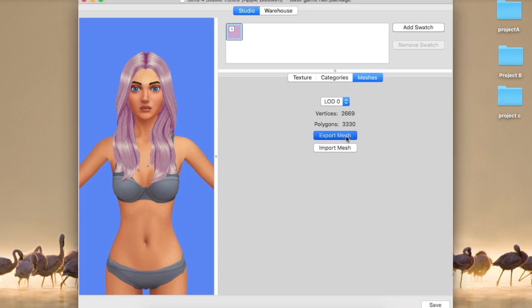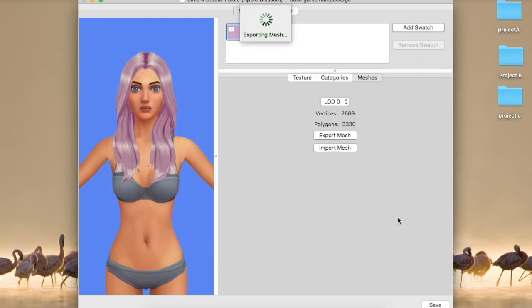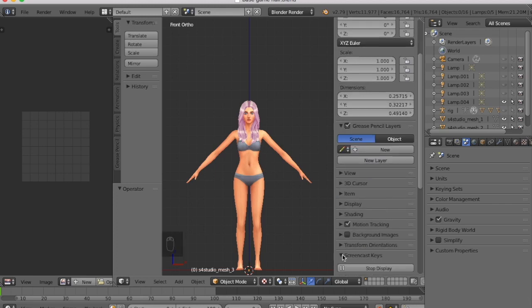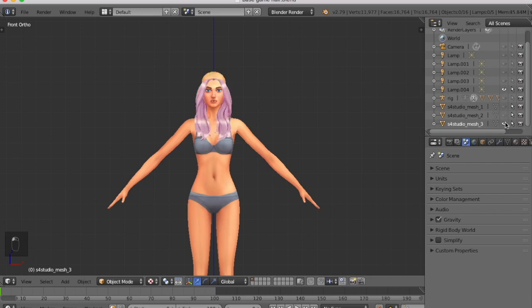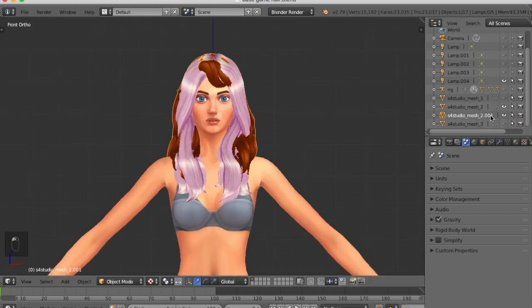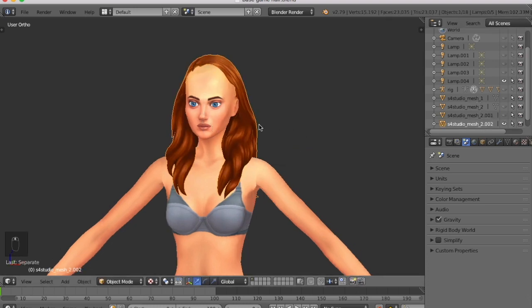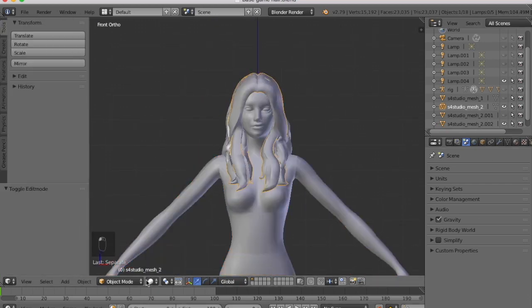Welcome back to part two of the hair I was creating earlier. We've done the meshing, so now it's time to make it game ready. A couple of things still need to happen: I need to upload it over an existing base game hair, weight paint it, create the hat cuts, and make the other color textures. I've opened a base game hair and appended the mesh I created earlier, because I'll be combining those later.